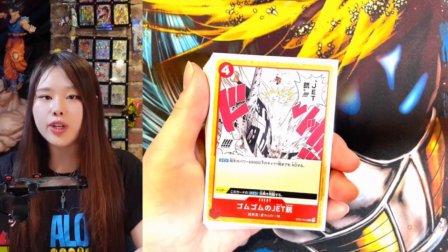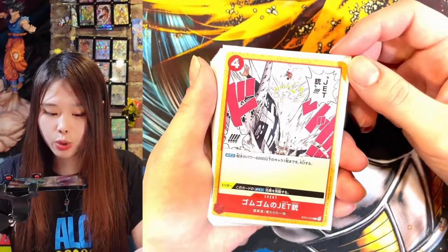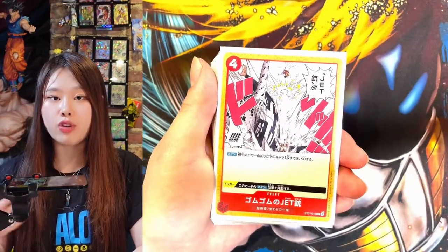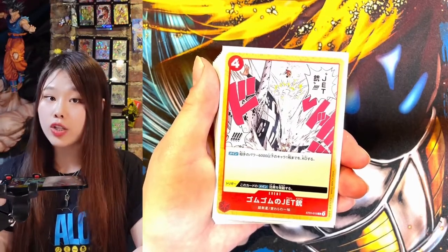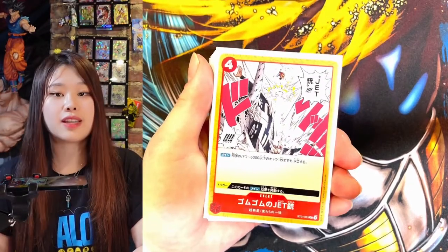This character card is one of my favorite cards in the deck that I often use as a finishing blow. This card is called Gum Gum Jet Pistol, and this is the name of one of Luffy's attacks. This card is pretty cool because it allows you to KO a character card with 6k power or under. It has Trigger, which means that if you flip it from your life, it can trigger the effect and you can KO one of their character cards 6k or less. So I think instead of paying 4 energy to actually play the card, it is best when you flip it from your life.